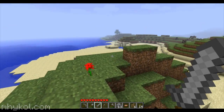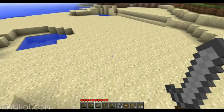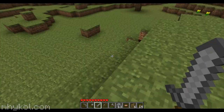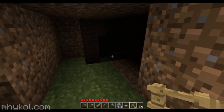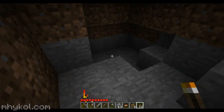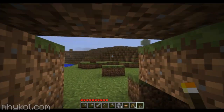I don't see any in the distance. We just have to follow the lake here because sugar cane is always near water - that helps. Oh, there's a cave nearby!